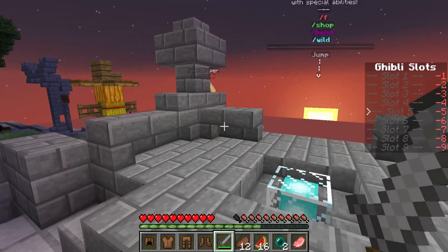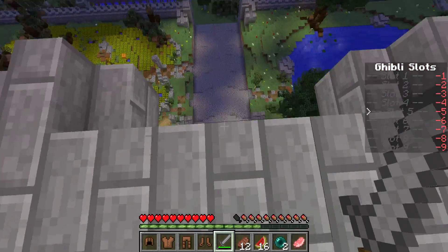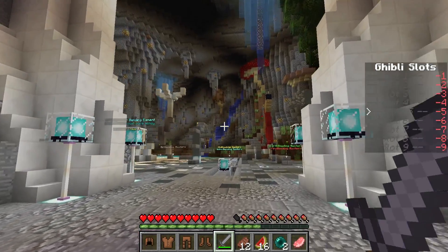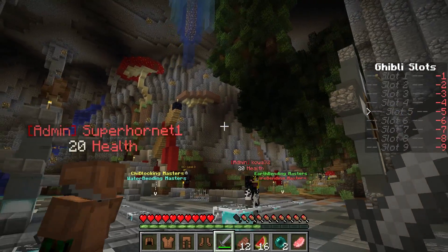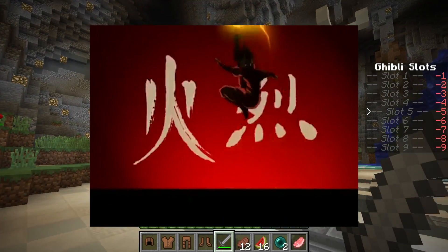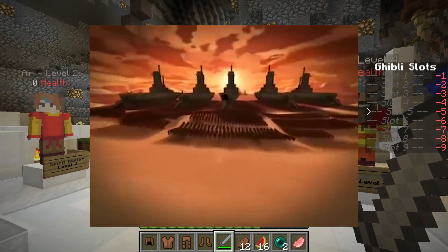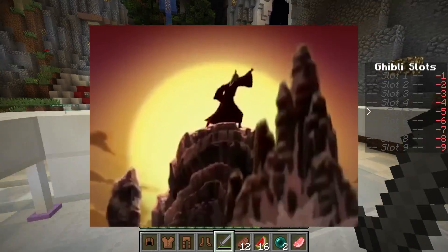We go back to spawn and jump down. When you're on spawn there's no fall damage, so don't worry about dying. As you walk in here, this is our bending hub area. For those who don't know, the bending is based on Avatar: The Last Airbender and The Legend of Korra — the TV show on Nickelodeon. That's based around elements, and same thing in Minecraft — there are technically four different elements with also a chi element of sorts.